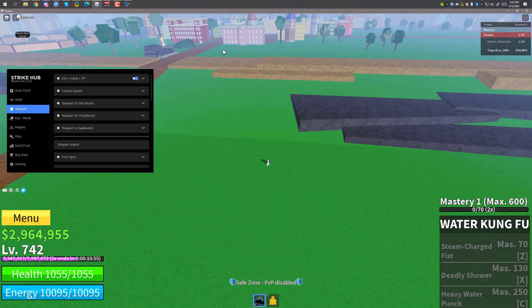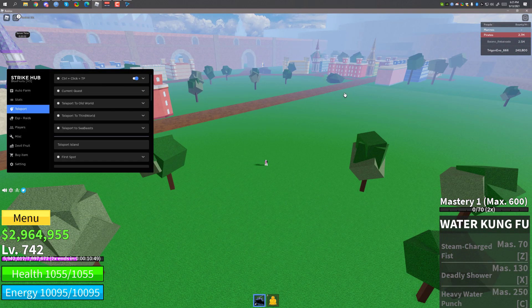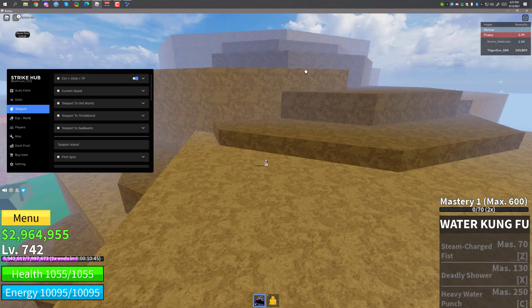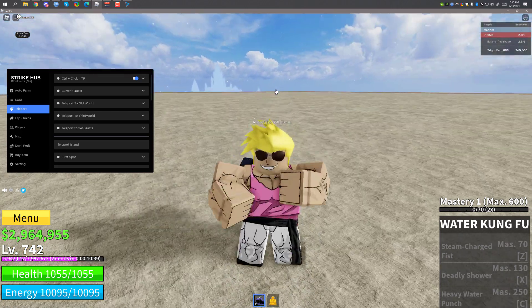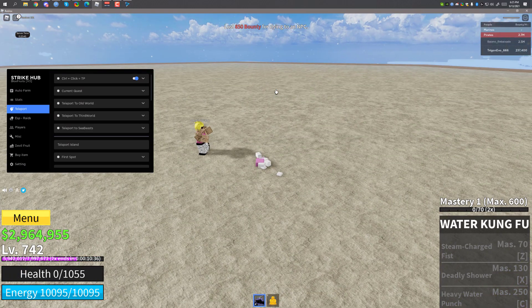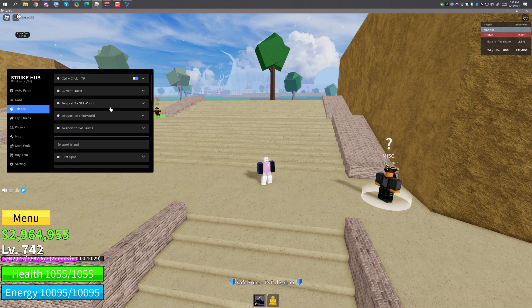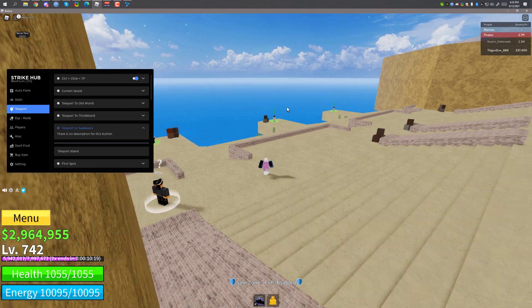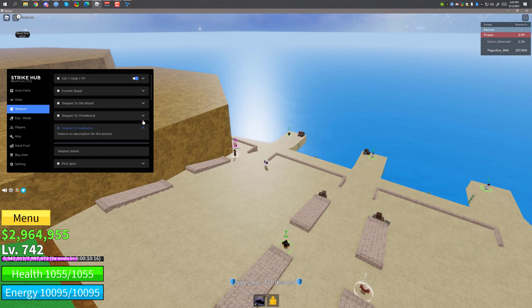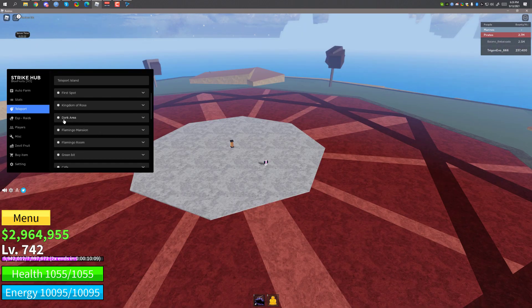There are also teleports — you can teleport to different places. There's also click TP, which is really useful. You press Control and mouse click to teleport to different positions. As you can see I ended up in a really random place — there's a boss there and I'm dead. There's also teleport to old world, teleport to third world — I don't have that unlocked yet. There's also teleport to sea beast, but there's no sea beast right now.